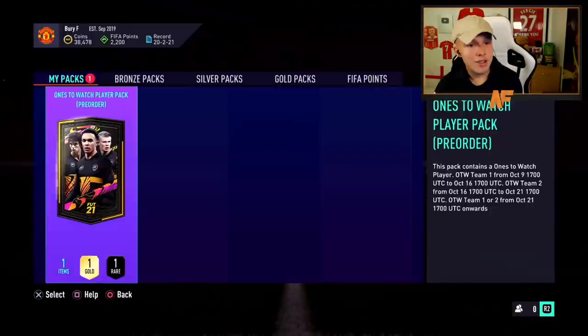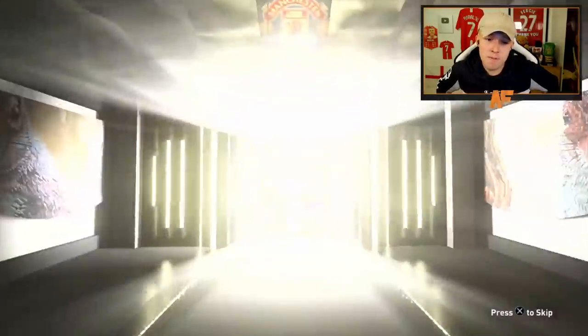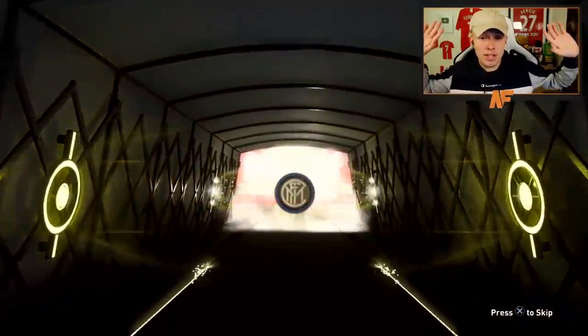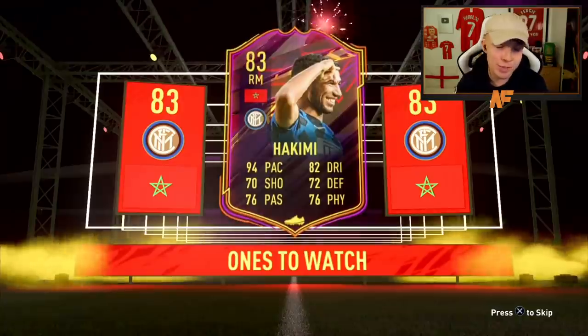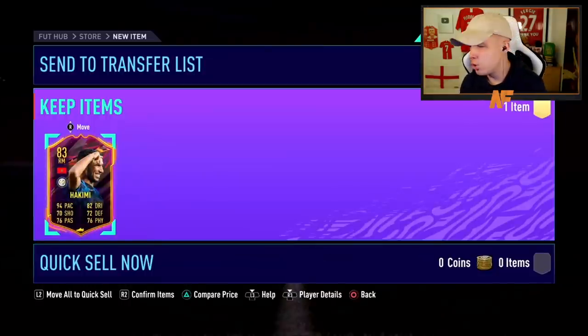Shout out to Jacob for his Ones to Watch player pack — technically the fourth Ones to Watch we're opening here. Can we see a walkout? I think it's capped at 83. Wait — Hakimi! I genuinely thought that was going to be Ziyech but it's Hakimi. Not that bad of a card actually — 94 pace. If he gets a couple of informs and his skills and weak foot are decent, that's actually a great 83. Probably the best 83 you can get. That's going to wrap up this video — please like, comment and subscribe, and let me know below who you got from your Ones to Watch pack. Thanks for watching!